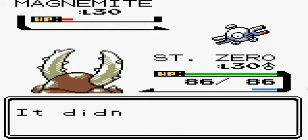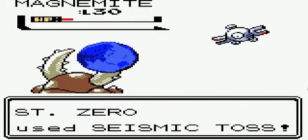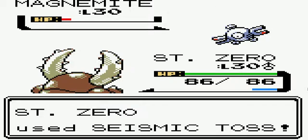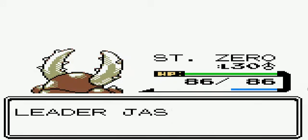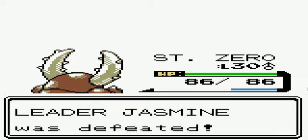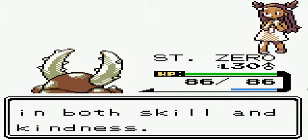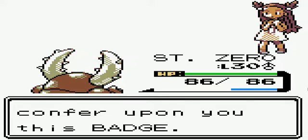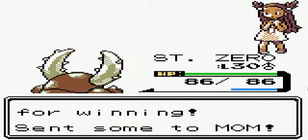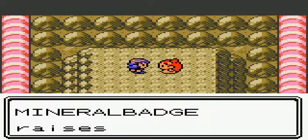Another one of those and it should be over. It missed its Thunder Wave. Good game, Jasmine — bug types are the best! You are a better trainer than me... duh, it's because I'm using the best type: bugs. I got the Mineral Badge — I think it's called the Mineral Badge. Yes, it was called the Mineral Badge. We got the Mineral Badge using bug types only. This TM raises a Pokemon's defense — I'm pretty sure this is Iron Tail. That was like the showcase move this whole battle.